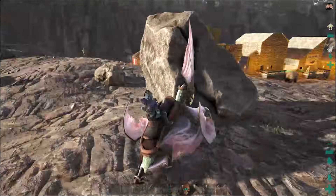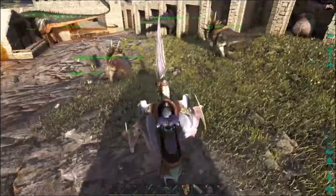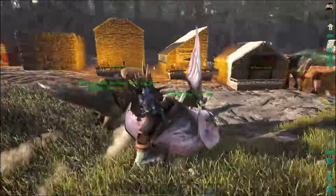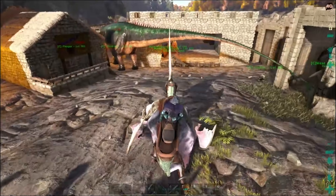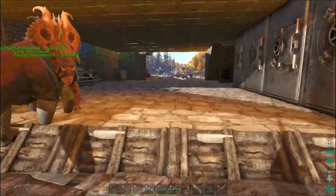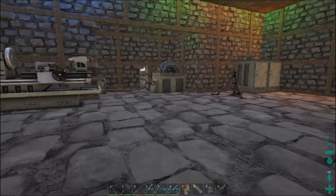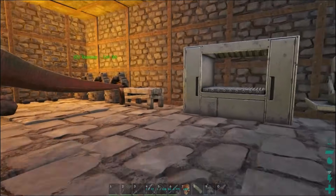We came here and this is where it all began. We had like a little wooden hut here for the longest time and we just started expanding. We built a greenhouse at one stage, which is now being destroyed because a Pachyrhinosaurus got in. And then eventually we built this community hangar spot where we all didn't spend that much time here after the first couple of days, but it was pretty good just having it here.